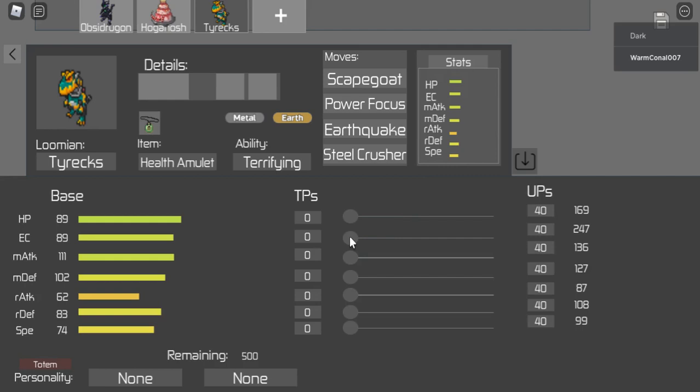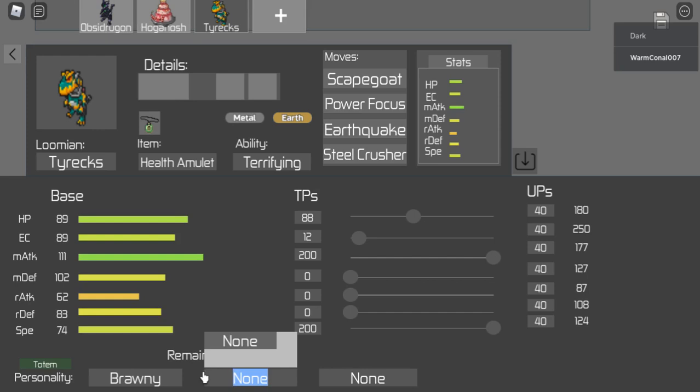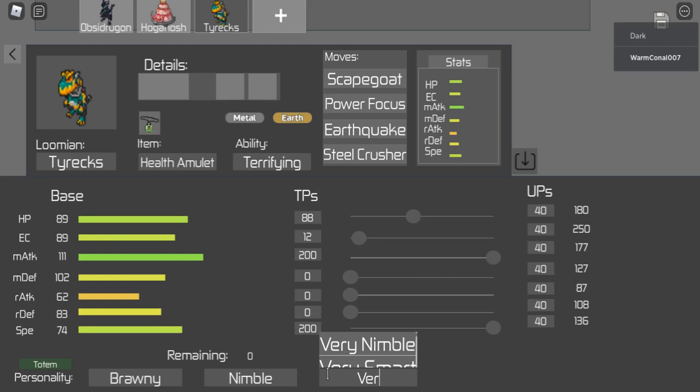On this set we're going to max speed and max melee attack. Personality is Brawny Nimble, and we're not going to use range attack so we'll make it Very Clumsy.